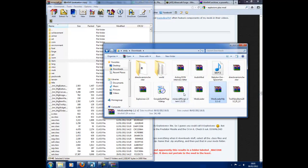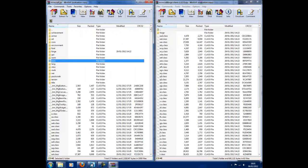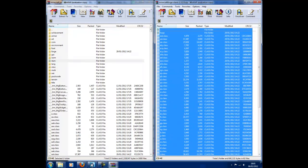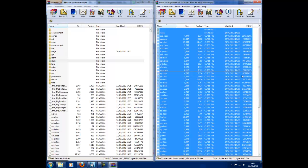Next, open up Minecraft Forge. You can either highlight from the bottom, which is kind of hard sometimes, or you can just press Ctrl plus A and it highlights everything. Drag all that in and then you're almost done. There are all those things installed.